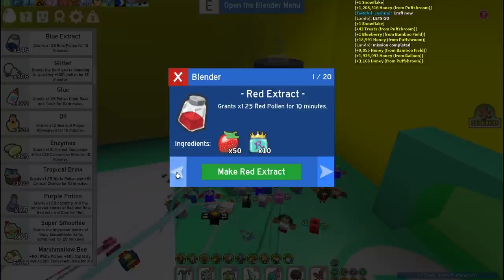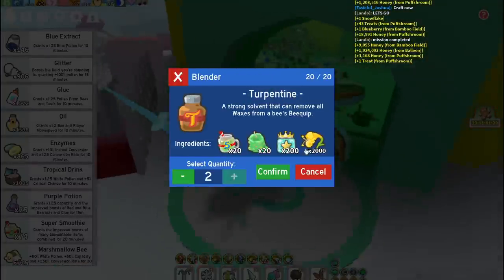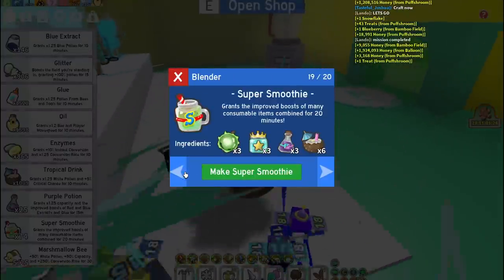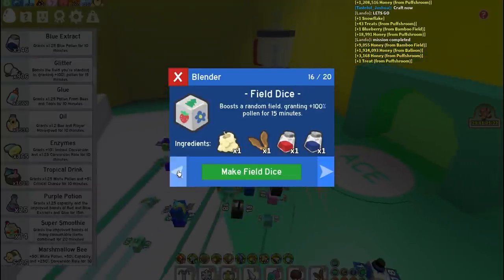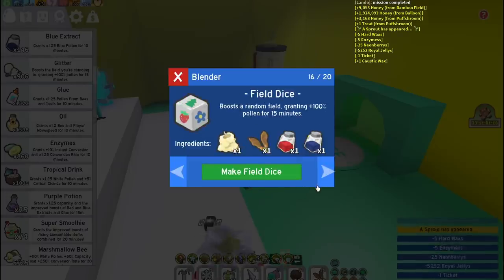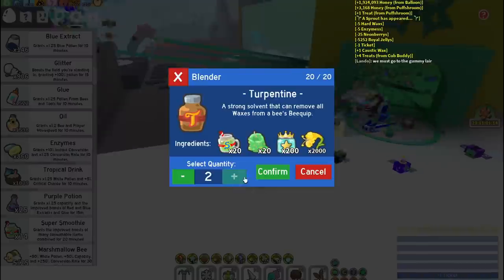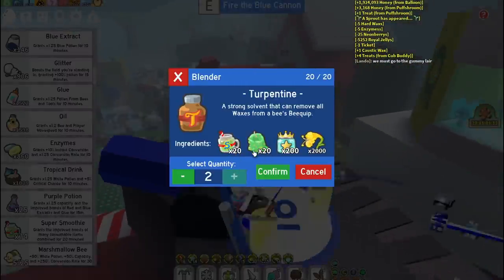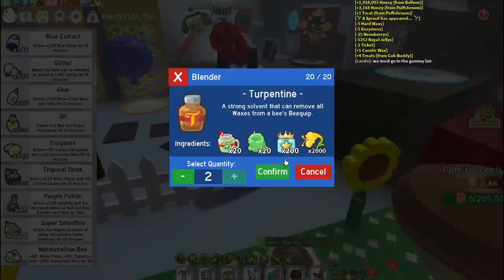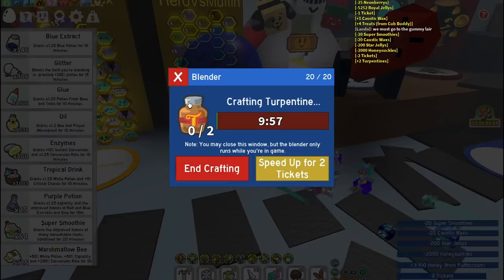So here's two Turpentine, 2,000 Honeysuckles, 20 Caustic Wax — wait, I need to craft the Caustic Wax first. I'm an idiot. The Caustic Wax and Turpentine, 20 Super Smoothies, 20 Caustic Wax, 200 Star Jellies, 200 Honeysuckles. Goodbye. There we go.